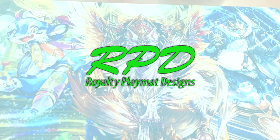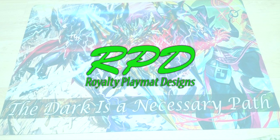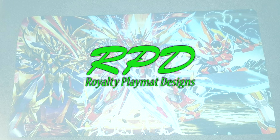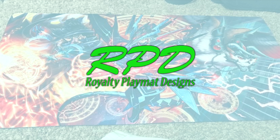Sponsored by Royalty Playmat Designs — the perfect way to get a custom and exclusively-for-you design for your Vanguard playmats. Choose your units, choose some or no zones, choose a tagline, a team name, the name of your bunny — anything your heart desires at Royalty Playmat Designs.